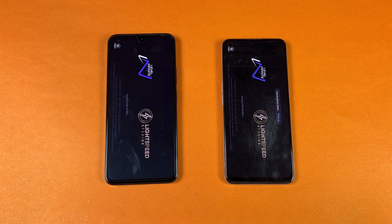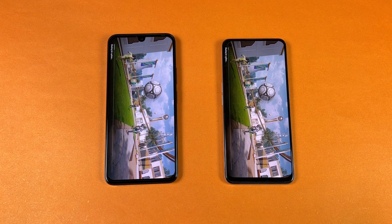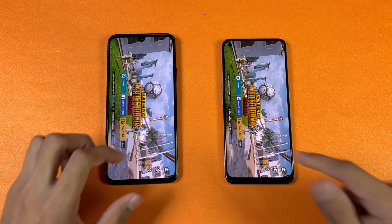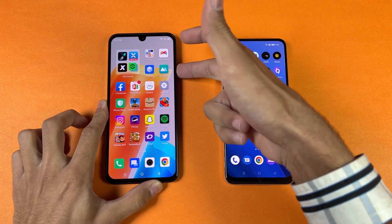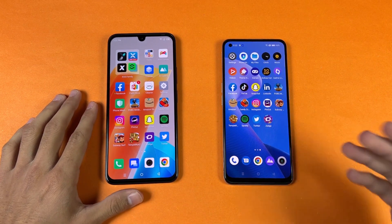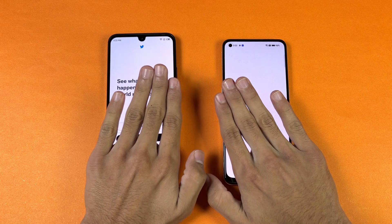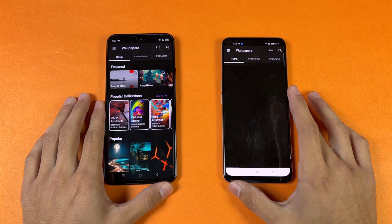Now let's open up PUBG Mobile — a heavy game. Helio G99 versus Snapdragon 680. The 020 is done first and the Realme 9 4G follows with about a two-second difference. In-game, we have Smooth graphics with Ultra framerate on the 020 versus Smooth graphics with only High framerate on the Realme 9 4G — no Ultra framerate available because of the Snapdragon 680.